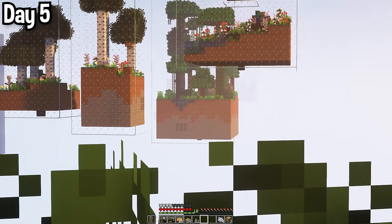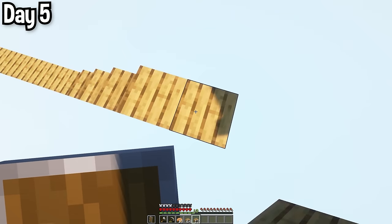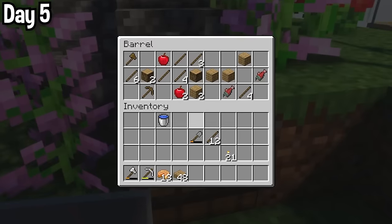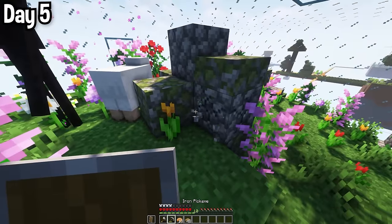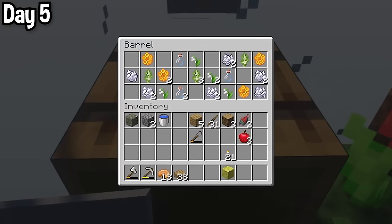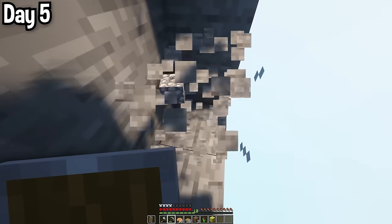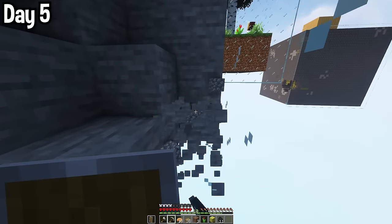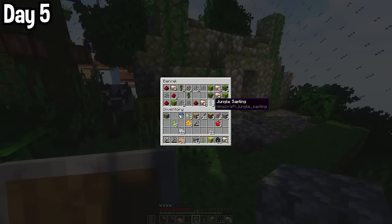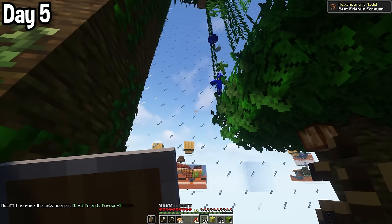I decided the next bottles I would explore would be these nature ones. I bridged over and made the worst staircase of all time — why did I use half slabs? The year 2025 rolled around and I finally made it in. I thought this rock would be the perfect place for a hidden sponge, and I was actually right. This nearby bottle was bee-themed, with some honeycomb and flowers. The next bottle in line was the jungle bottle, and I really liked this one. More importantly, I knew I had to tame a parrot — best friends forever, although I'll probably forget about him in 5 minutes.